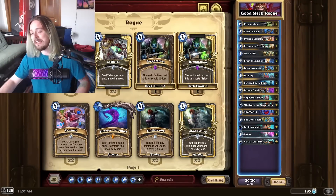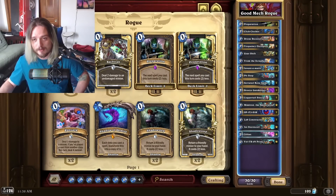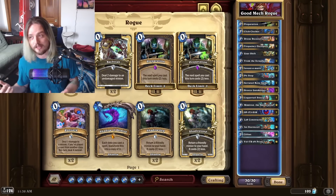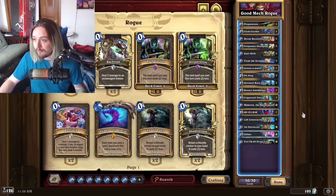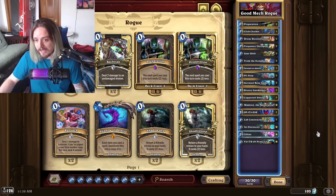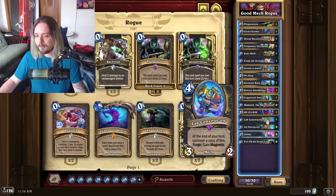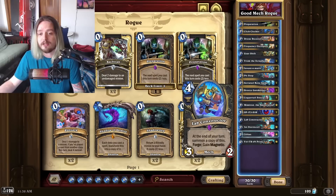Now let me support you by telling you what the best decks in the game are — Mech Rogue is the best deck in the game. I know I was saying Sif Mage was the best deck, but it's the best combo deck. Aggro decks naturally feed on combo decks, and this is just the most unga bunga deck I think I've ever experienced — it's all about making a big mech, then playing Lab Constructor after you forge it to make even bigger mechs. Lab Constructor might not even be the most powerful card in this deck.